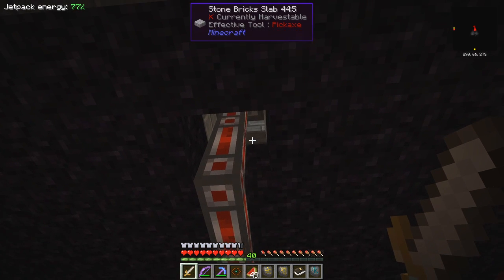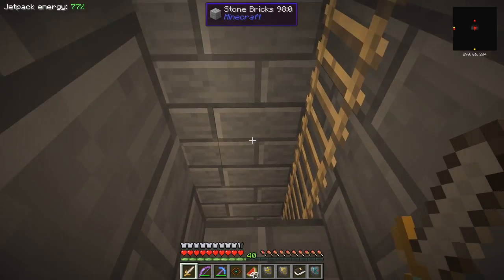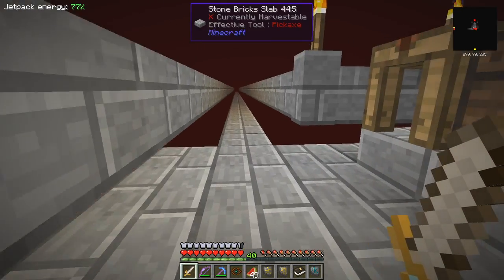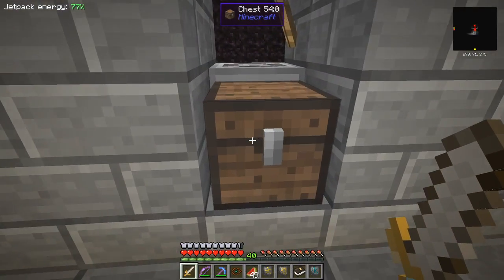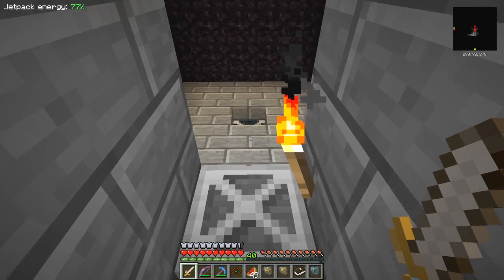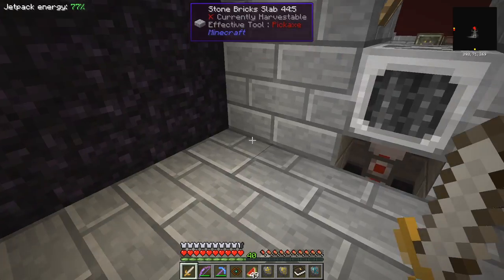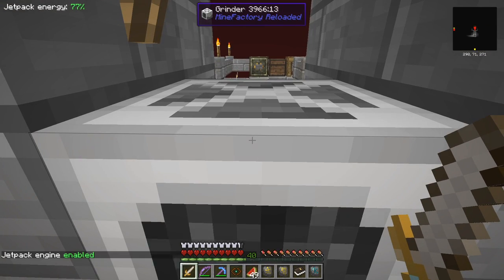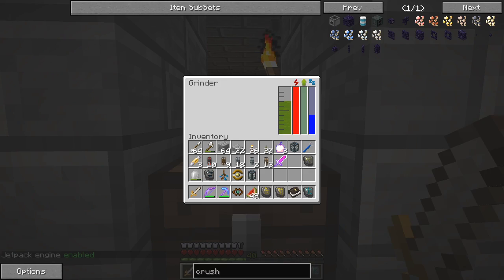It might have run out by now actually because I haven't checked that. This one - this grinder should have essence in it. Let's go back up the stairs. It was quite straightforward building the service layer - I'd enable the jetpack and put four blocks of stone down, and that's where I started my floor from. Going in here, it's got no more essence in there, so it stopped getting essence from the base. I need to get some more essence.